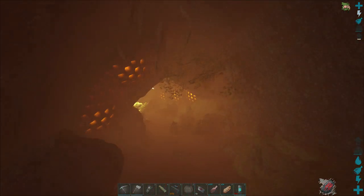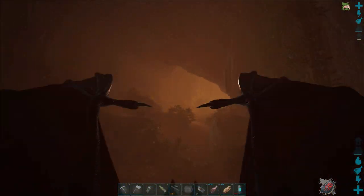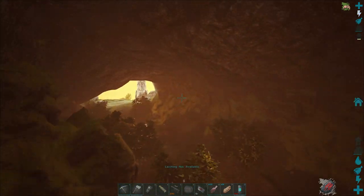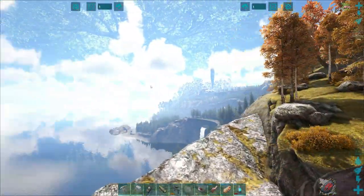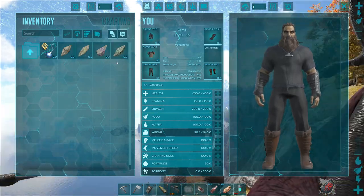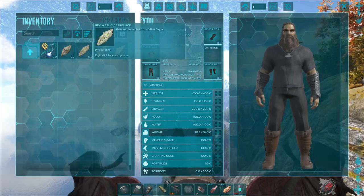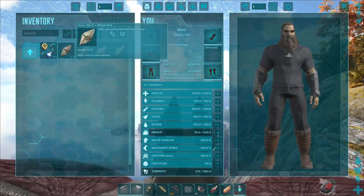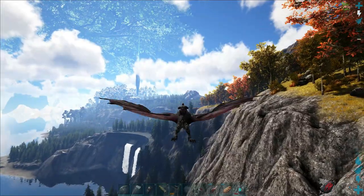Our next stop is going to be over at the portal cave. We're heading over to Asgard for the second of the three open world bosses. This one is going to be a dual one — two Fenrirs. What you get out of these is relics. You'll get the Bela relic out of this one. Then our next stop will be for Hades and Skull. Let's get up here, I'll show you the portal cave, and then we'll jump into Asgard and show you the next world boss.